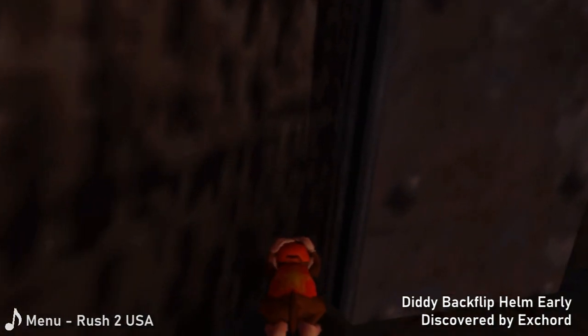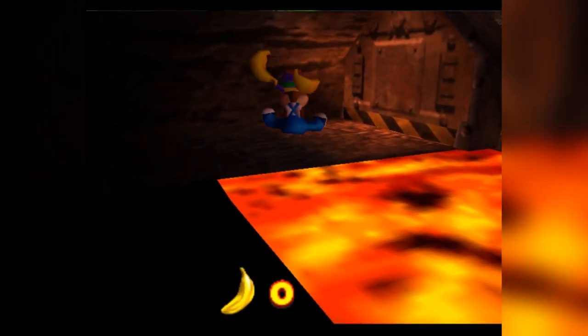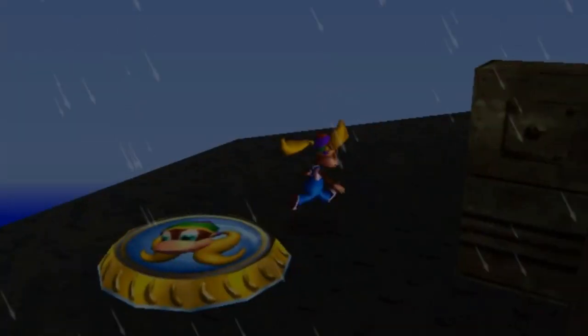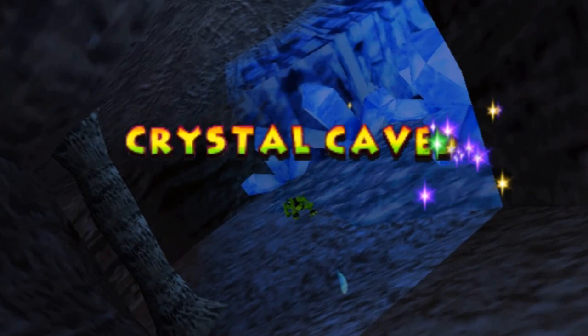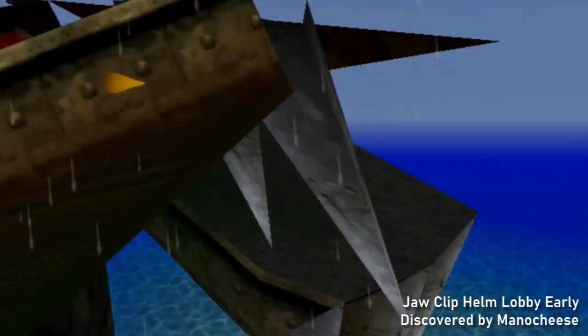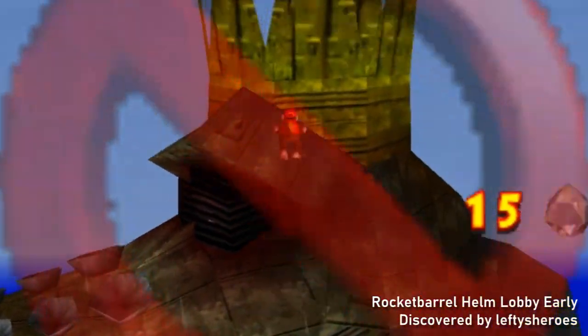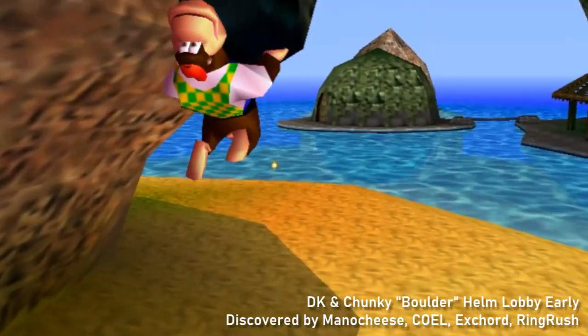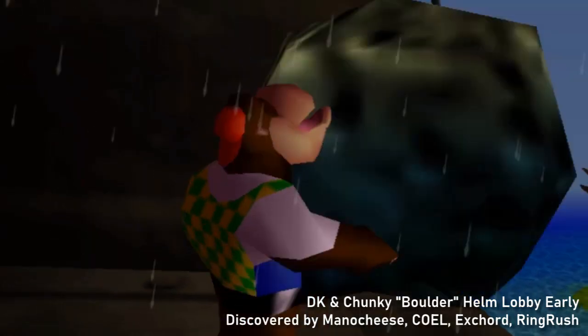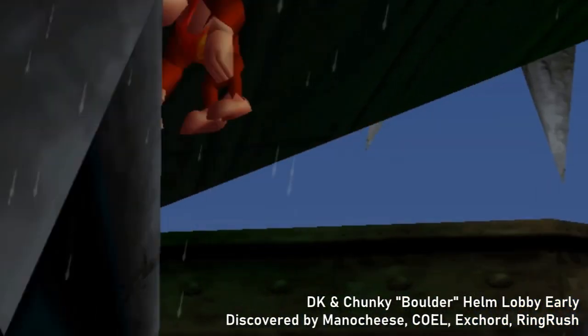The next few years of discoveries regarding Helm Early can be defined by their extreme creativity in the search for a new goal. We had entered the lobby without any keys and could enter the level without 100 gold bananas — all that was left was Tiny and the Monkey Port ability. Some ideas were insane, such as using Diddy's rocket barrel near Funky lobby to get to the top of K. Rool's ship, or bringing a boulder from the main island into the Blast-O-Matic and performing a ceiling kick on it to reach the lobby.